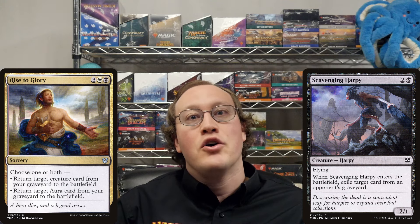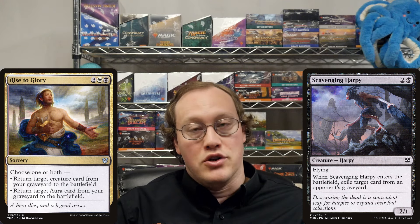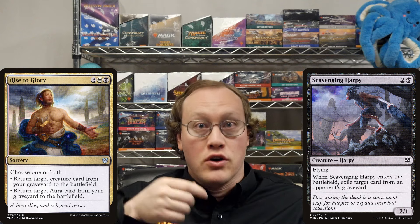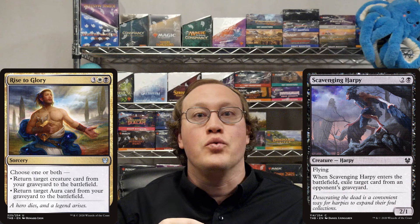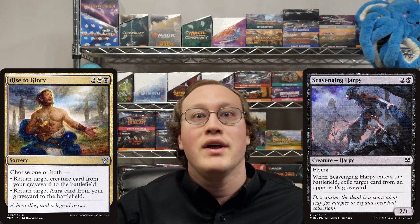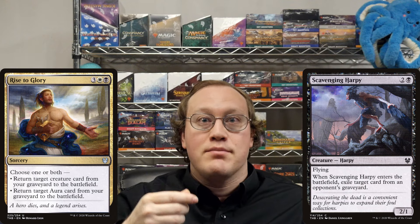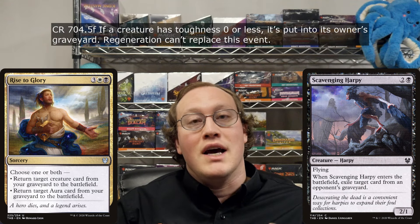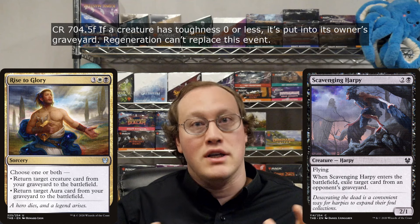Now that we have all of that set, we're ready to answer the question. When Rise to Glory resolves, Amy will return Scavenging Harpy to the battlefield, which causes its ability to trigger. Then she'll return the Meyer's Grasp. Then the game will perform state-based actions. Since Nick's Grizzly Bears has zero or less toughness, it's put into Nick's graveyard.